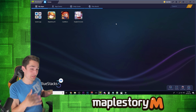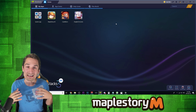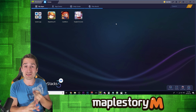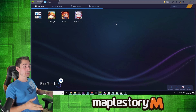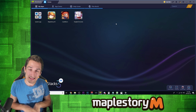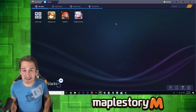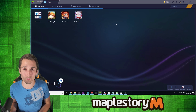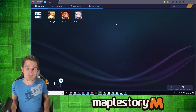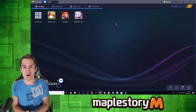How's it going guys? Mask here, back with another MapleStory M video. Today we're going to be taking a look at how to play MapleStory M on your PC or on your Mac, and we're going to be using BlueStacks. Now, a friendly reminder: at the top of the description there is going to be a link to download and install BlueStacks, which will prompt you to install MapleStory M, and that's what you're going to use to follow along with this video.